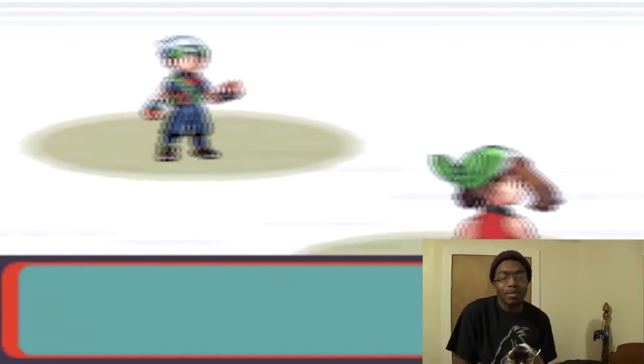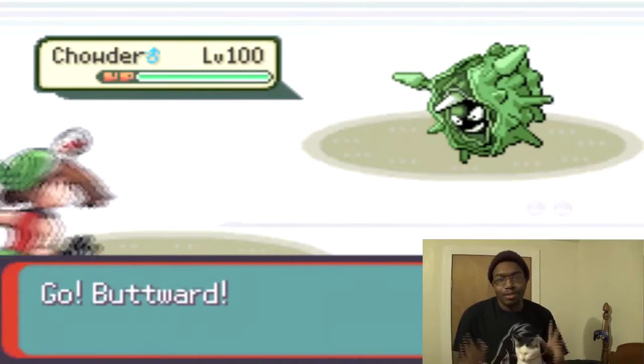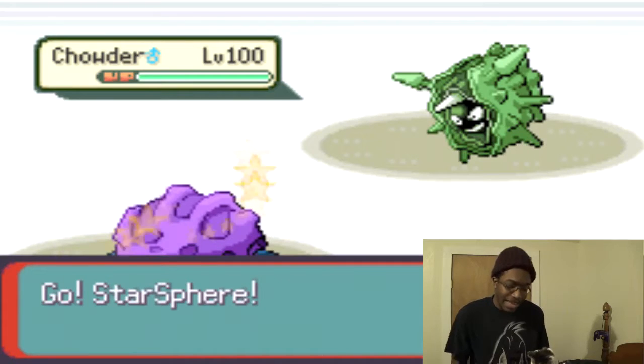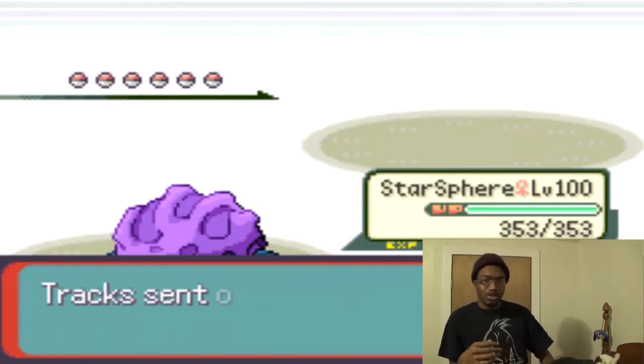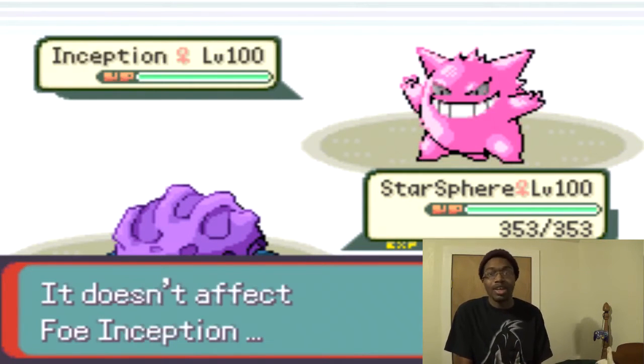So recently we hit 4K, and Mordecai and I are really excited about that. We got a new camera and we're going to do a face cam for you guys today — surprise! He's going to lead off with Cloyster. I'm going to lead off with my Swampert. I already know this is a horrible switch-in for us, so we're going to go out to Forretress because we need to rapid spin those spikes away.